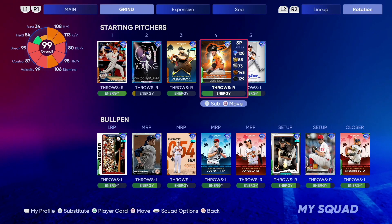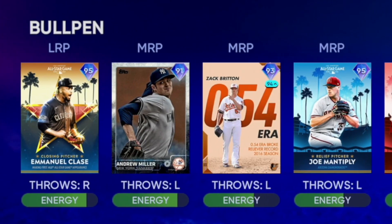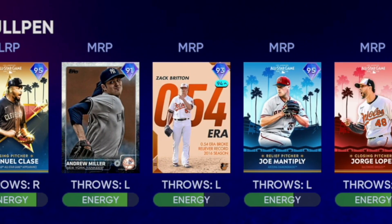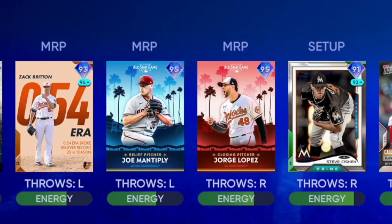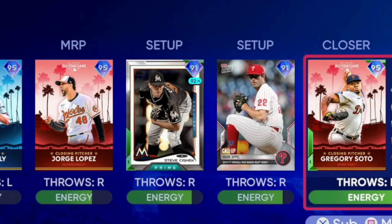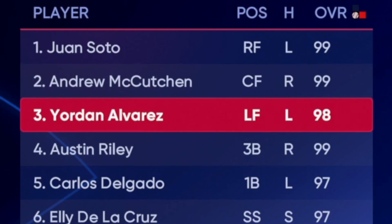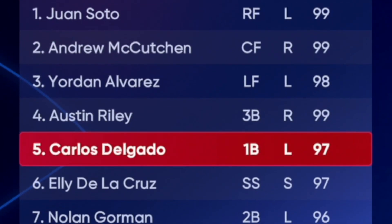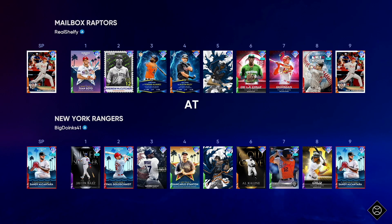Starting pitcher is Roy Halladay. I'm gonna have Pedro Martinez, Alec Manoah, Grayson Rodriguez, and Randy Johnson getting their energy back up. 85 overall was the cap in our bullpen. Gregory Soto, Jorge Lopez, Joe Mantiply, and Emmanuel Clase are all 95 overalls. We also took Andrew Miller, Zack Britton, Steve Cishek, and Mark Appell to fill out the pen. Lineup from top to bottom: Juan Soto, Andrew McCutchen, Yordan Alvarez, Austin Riley, Carlos Delgado, Ellie De La Cruz, Nolan Gorman, and Joe Mauer.